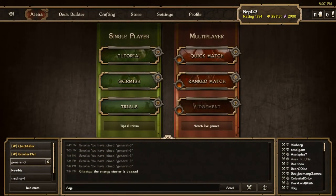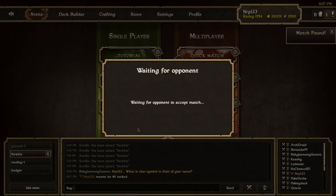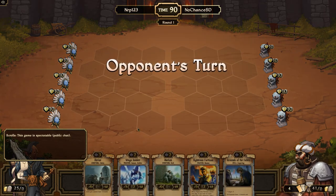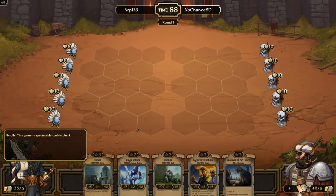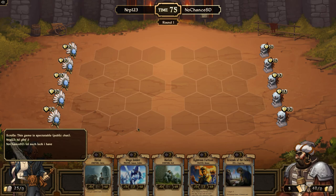Let's queue up. Found a match — let's head into it. No Chance SD, he goes first. I have a two-drop and it's a three-drop for him. Since he goes first, I might be able to get a draw on the Righteous Partisan — if you have Righteous Partisan in your starting hand it might actually be good to go second.